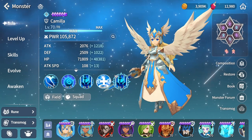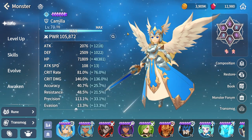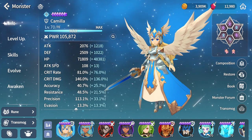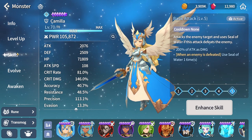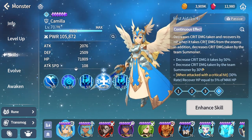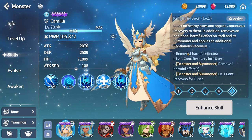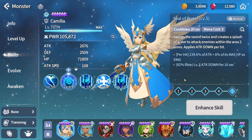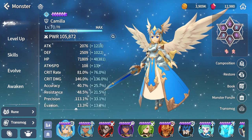Okay guys, so here we are. This is my Camila right now. This is what I use whenever I use Camila. She's good in basically everything in the game. You can use her as a healer because she heals with this skill, she cleanses debuffs, and all that good stuff. She also attack breaks, so it makes bosses hit less.